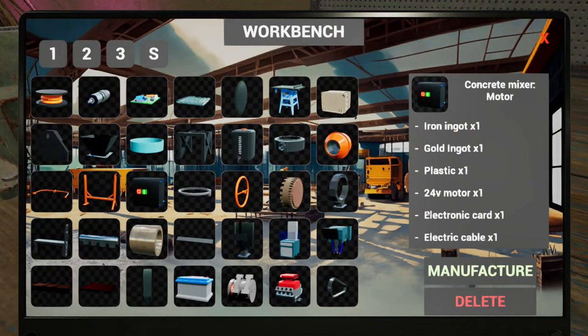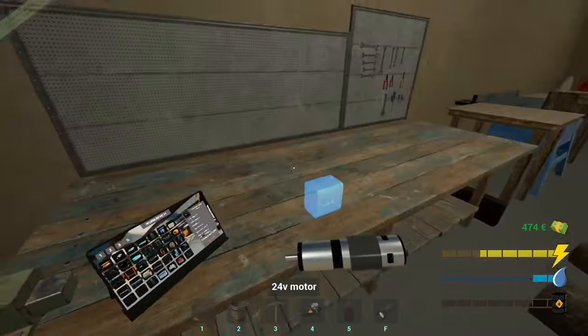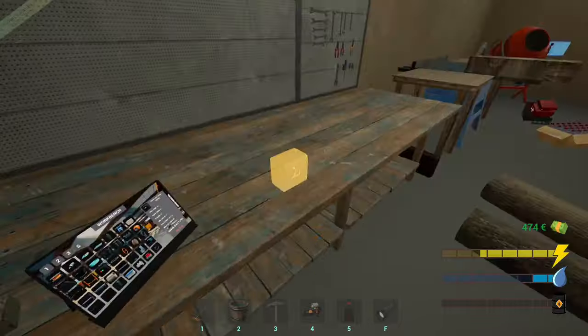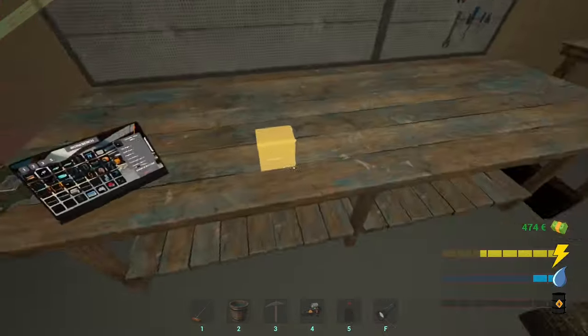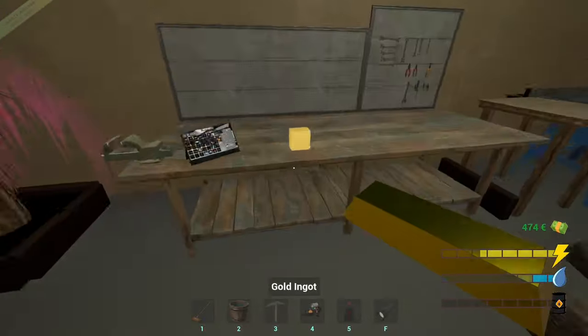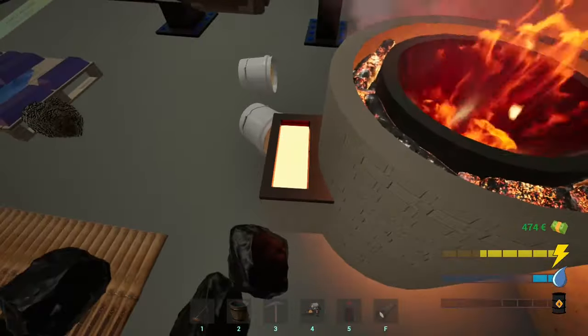Let's go back to that box - I've got them three: plastic, gold, iron. Grab a plastic. I need a gold - I've run out of gold now. And an iron - anyone got an iron ready? Come on, you must be ready.